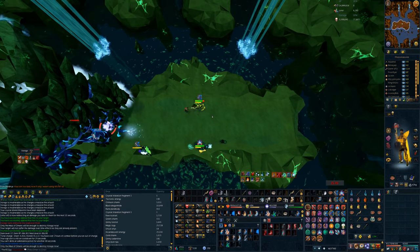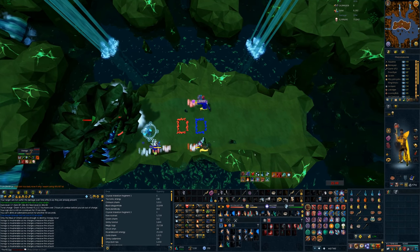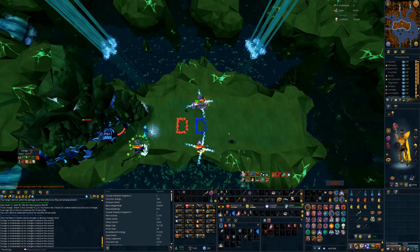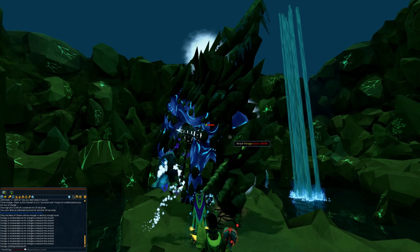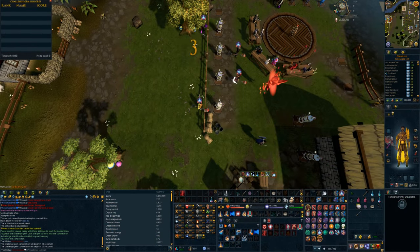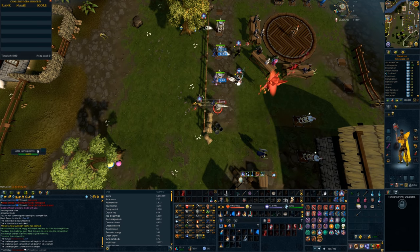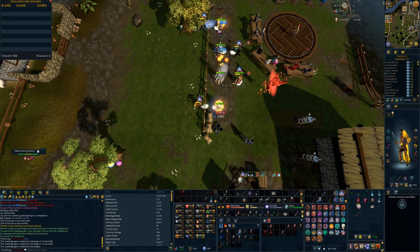Before I end the guide — you can output extremely good damage-per-second rotations without 4-ticking at all. As long as you're mindful of your rotations, this is in no way necessary. Personally, I find 4-ticking a lot of fun — the extra inputs make combat more engaging for me, which is why I choose to do it. But that in no way makes it required. I made this guide for those interested in trying it, but if it isn't for you, that's completely fine. This is not something people should have to do to PVM effectively.